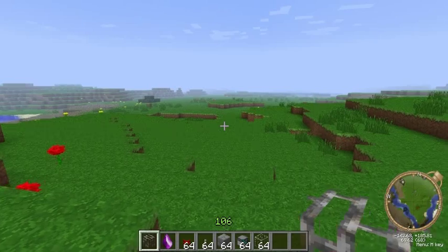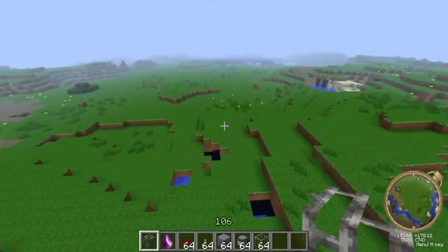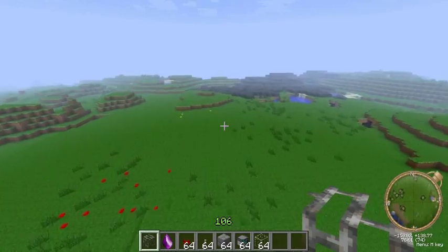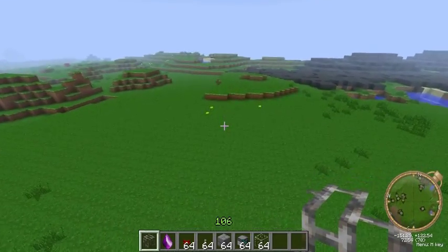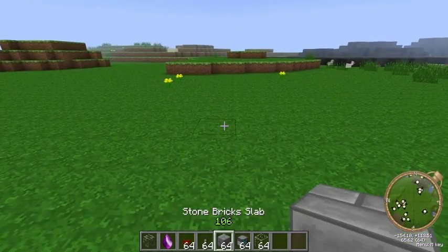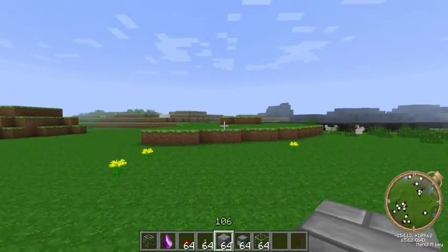So let's pop ourselves into Creative. Very, very simple, and we're going to go out on a nice piece of flat land over here. This is just one of my test worlds, so we're just going to pop ourselves down here. We're now going to set up the Soul Shard, basically the mob farm.